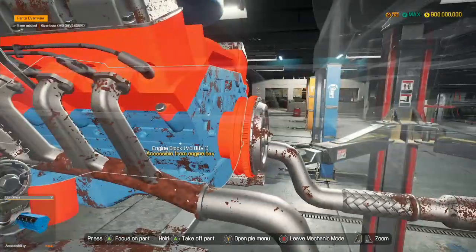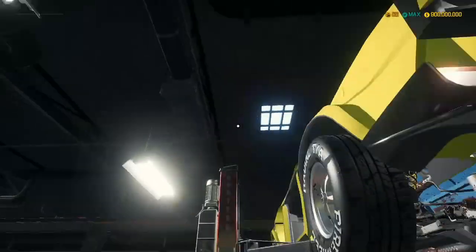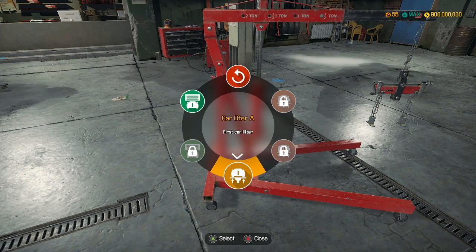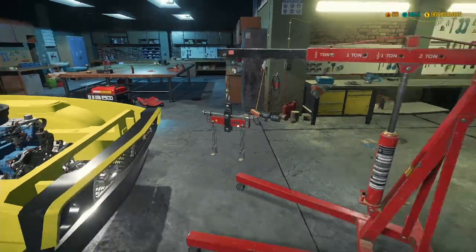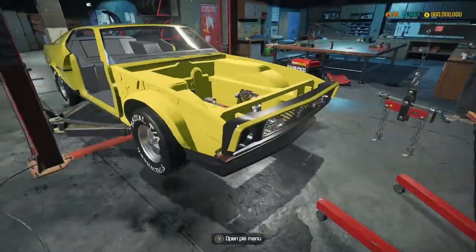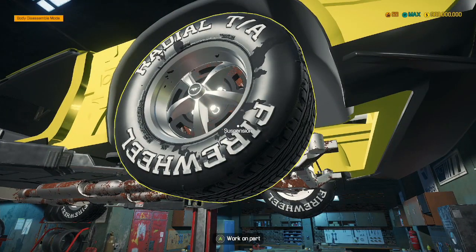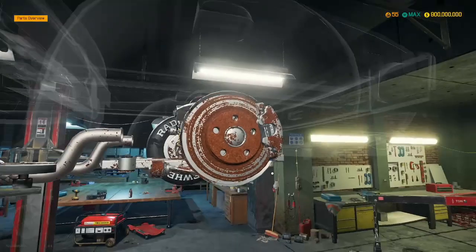That is that removed. I think it should be ready to come out now. The engine is out. Now what we need to do is remove all of these parts. Those are some nice rims.